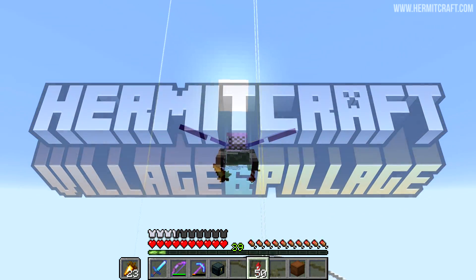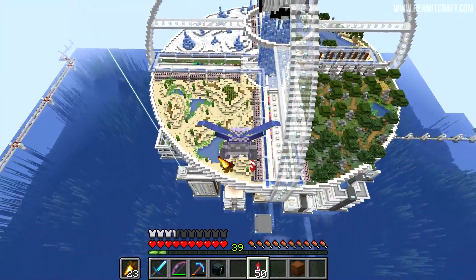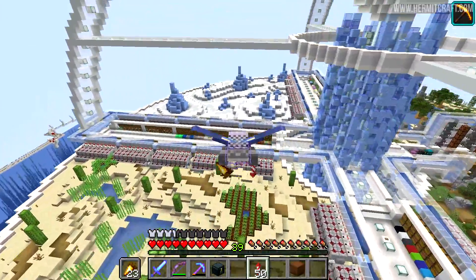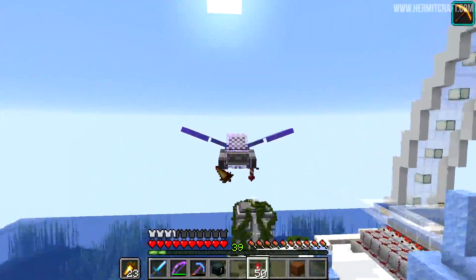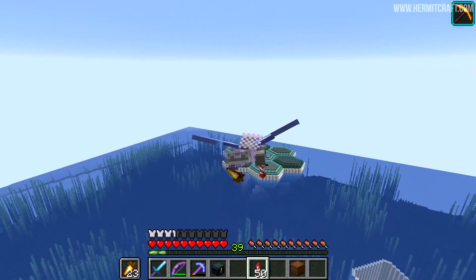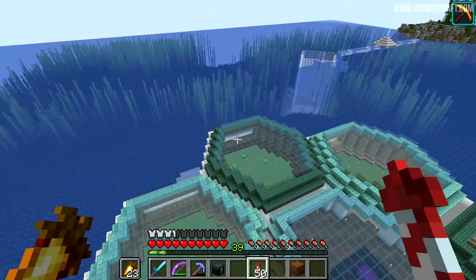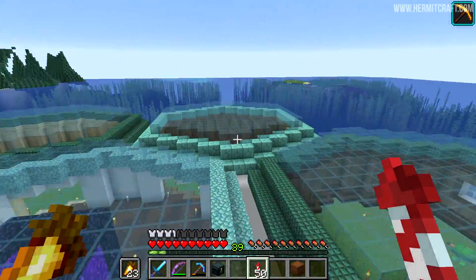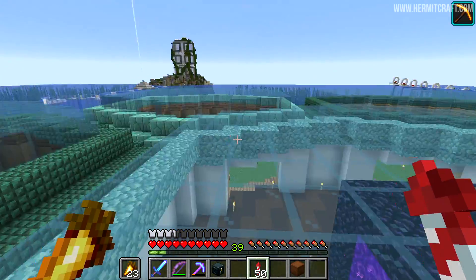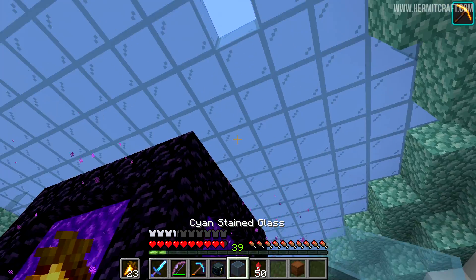Hello everyone and welcome back to another episode here on the Hermitcraft server. We're flying past Mumbo's glorious base and heading over to the HexaB, because I had many many comments in my last video telling me to strip - strip all of the logs in here of course. We don't actually have a proper entrance to get into this place from the outside; I just come in through the nether portal there.